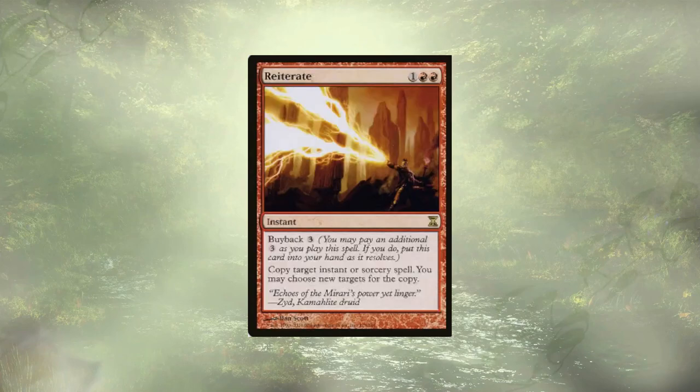Brass's Bounty isn't done yet — it also combos with Reiterate, which requires access to thirteen mana and seven lands. It's a little more expensive, but the end result is infinite mana, and I think we'll find ourselves a way.